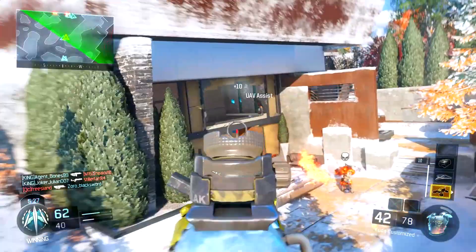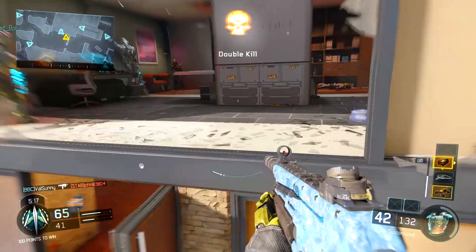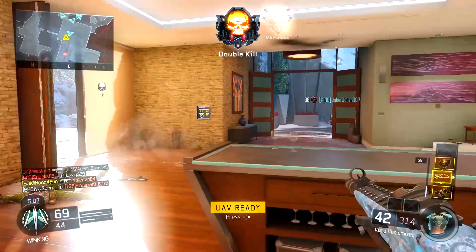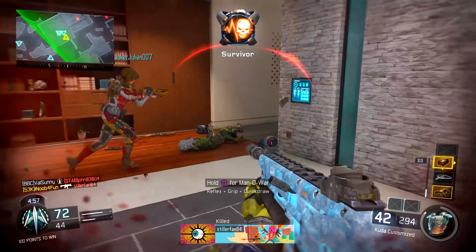The fourth attachment is Long Barrel. Long Barrel is really good on SMGs, especially on bigger maps like Fringe — if you're in the middle of the map and someone's all the way at the other side, Long Barrel does wonders. I don't run it on every class, but with the CUDA it just feels right. So those are the four attachments on this weapon.